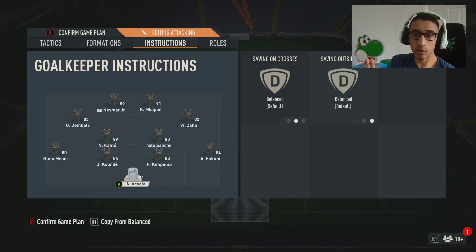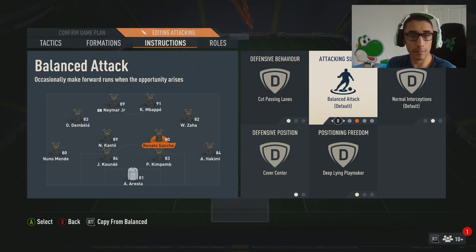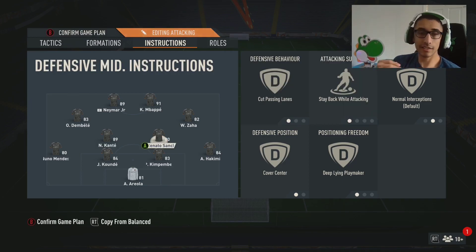One adjustment you can make if you're struggling with the attacking: switch the more attacking CDM from deep-lying playmaker to just balanced. This will make him drift further up the field, giving you almost five attackers. This works especially well if you have a more attacking player there like De Bruyne or Marchisio. I use stay back with deep-lying playmaker because it already gives a passing outlet, and if I want him forward I'll manually drag him up or send him on a run — keeping defensive support while still being able to push him forward when I want.